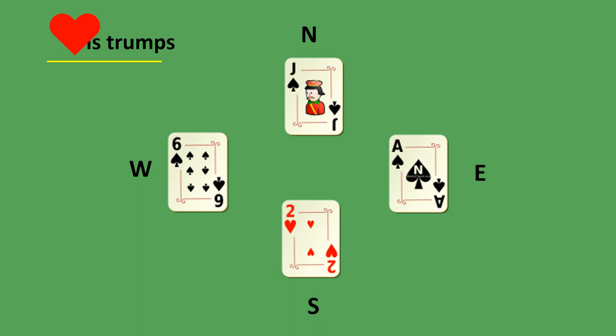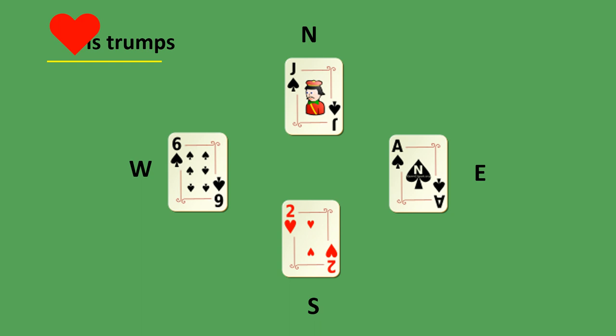Hearts is trumps. Spades was led and everybody played a spade except South who didn't have one, but he had a trump so he played it. The two of hearts beats the ace of spades — South wins the trick.